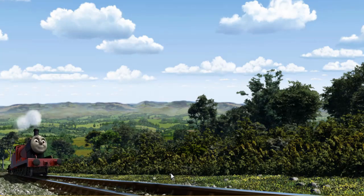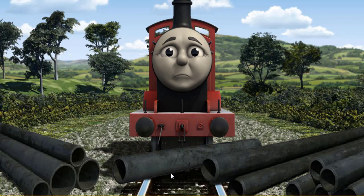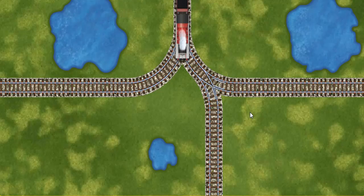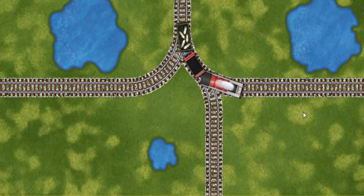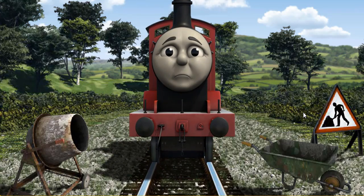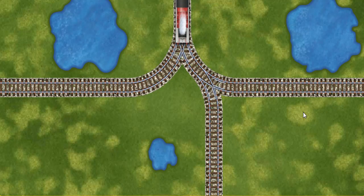James went through the countryside. Suddenly, the tracks were blocked. James had to stop. He needed to go a different way. Find the track that goes nearest to the smallest pond. James was on the wrong track. He needed to go a different way. Help James find the track that goes nearest to the smallest pond.